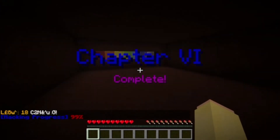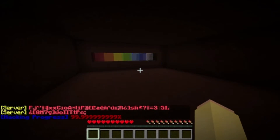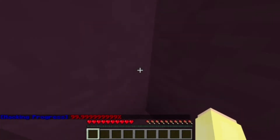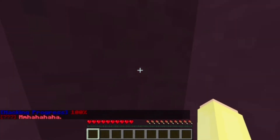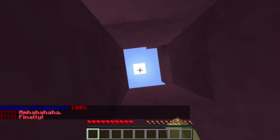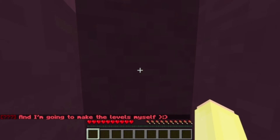Hacking progress 99. Oh god. I bet it's supposed to be broken — the numbers. I'm in a hole. I am also in a hole. I can't get out of it. Hacking progress 100%. That's why, because there's lore. Wahahahaha. Finally. Now it's my turn to choose the levels. And I'm going to make the levels myself. Watch it be really easy.